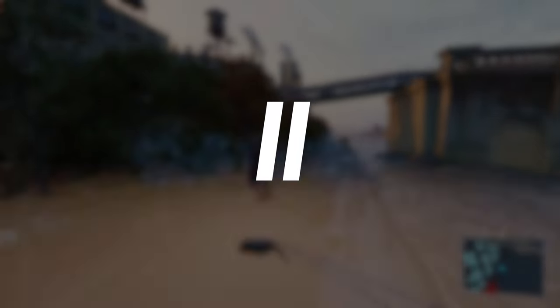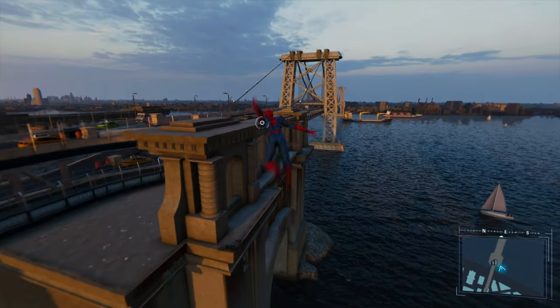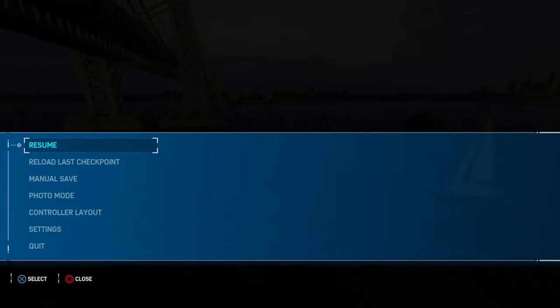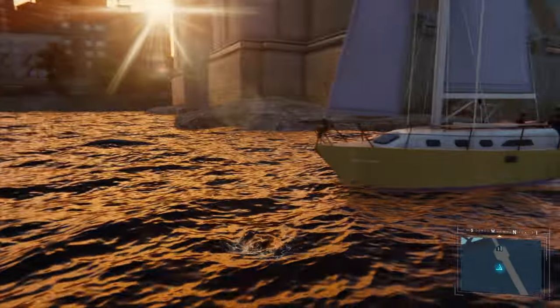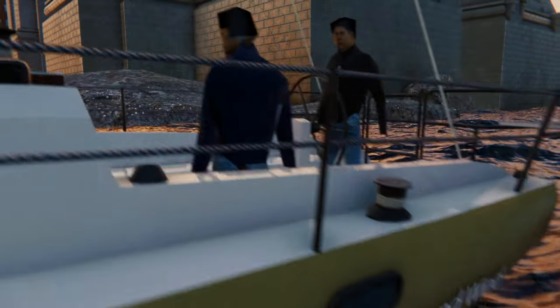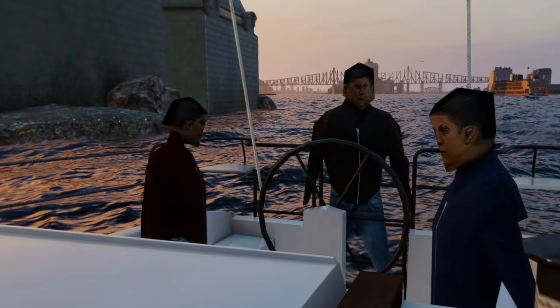Another glitch that allows players to see something they weren't supposed to is the low-polygon civilians and birds around the water bodies. It takes a specific glitch to break through to that part of the city, but when you do, you encounter very hilarious models of living beings that look like something straight out of a nightmare you would have as a kid right after playing a PlayStation 1 game.